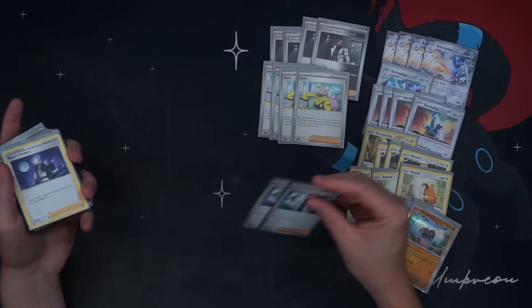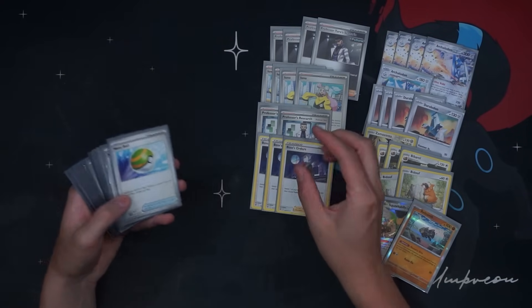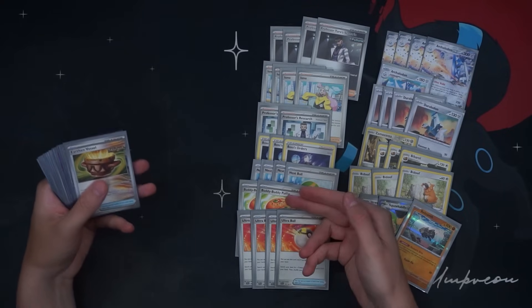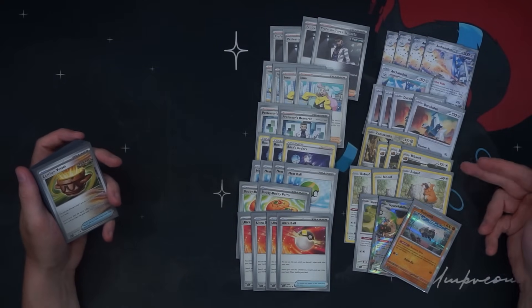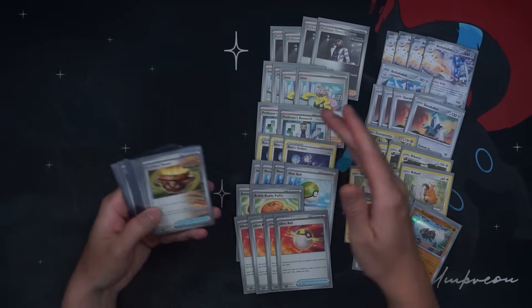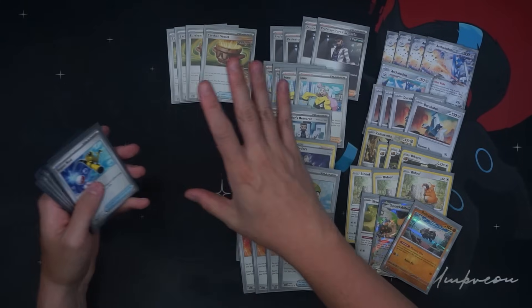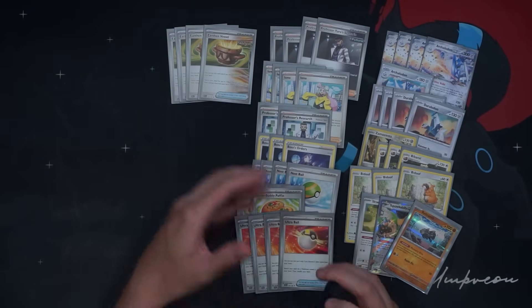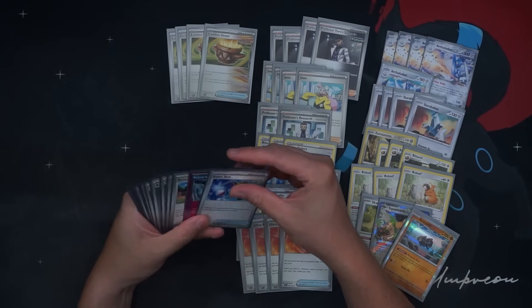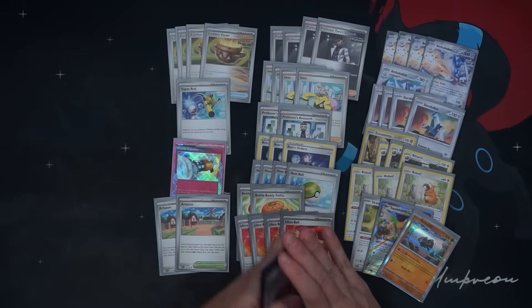Four Iona as the heavy draw power and disruption card. Two Research — we probably want a couple more draw supporters. Three Boss's Orders, because Gusts are always good. Four Nest Ball, two Buddy Poffin, and four Ultra Ball. I've been really loving Buddy Poffins with heavy Bibarel draw decks, where you have like a 3-3 Bibarel plus the Skwovet. It finds so much of your basics aggressively and frees up pressure on Nest Ball so the Nest Balls can go after stuff like Duralodon. Our A-Spec is Prime Catcher, and I have two Artisan in here for a little more Pokemon search — Artisan can find the Duralodon and basically anything else besides Squawkabilly.